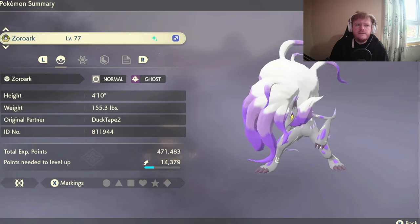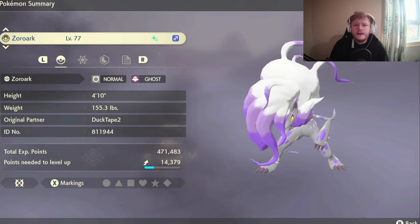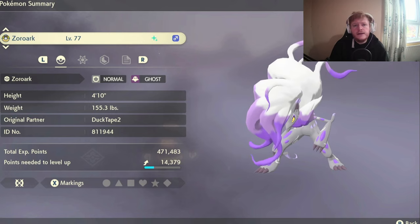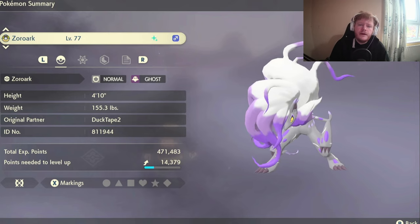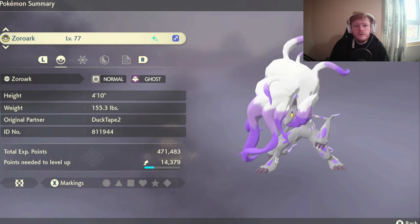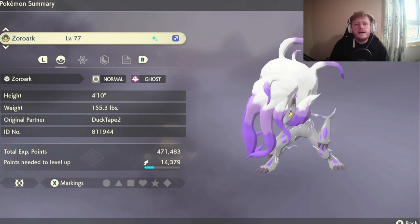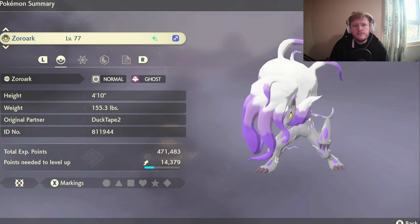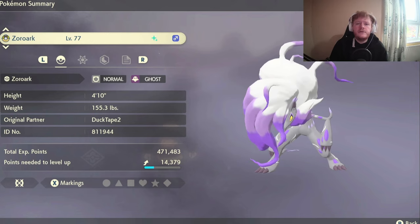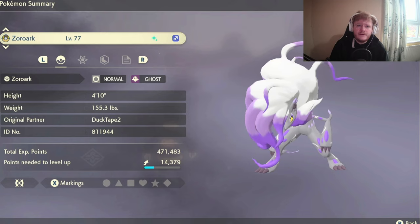Next up, and personally my favorite in the Alabaster Icelands, is Hisuian Zoroark. The moves are Extrasensory, Shadow Ball, Slash — because it's got a high crit ratio and it's STAB even though Zoroark is a special attacker — and Sludge Bomb for a powerful STAB bonus. Zoroark is only weak to dark type Pokemon, so you'll be able to take down most Pokemon without a problem. The nature is Mild, which increases your special attack and lowers your defense — a bit risky, but chosen to preserve the effectiveness of Slash.